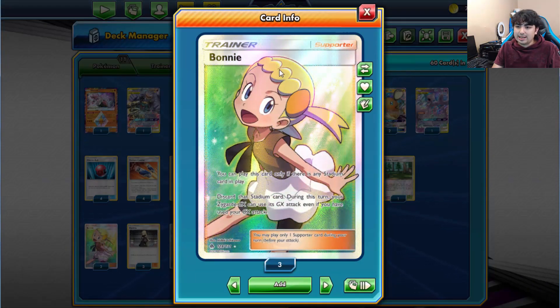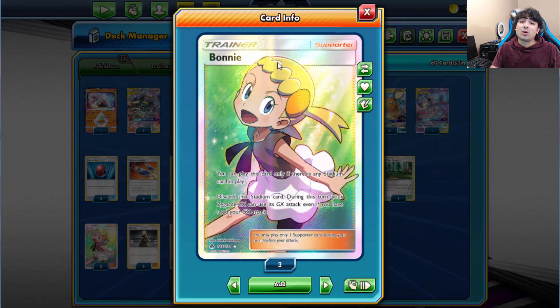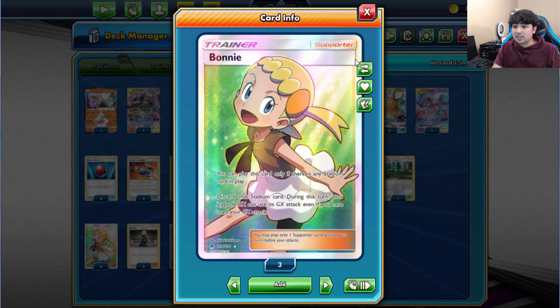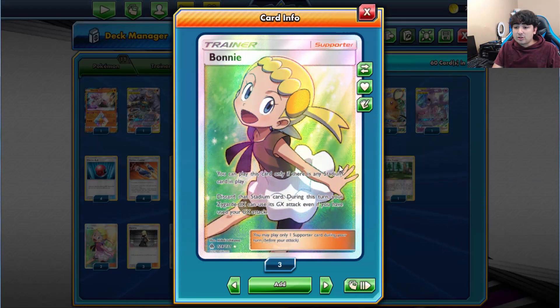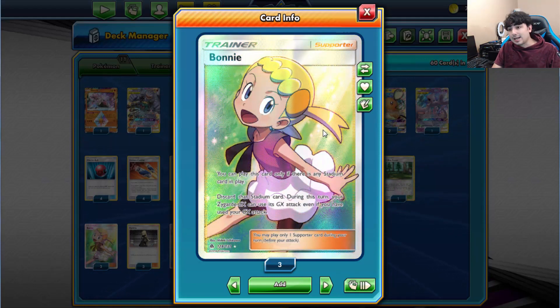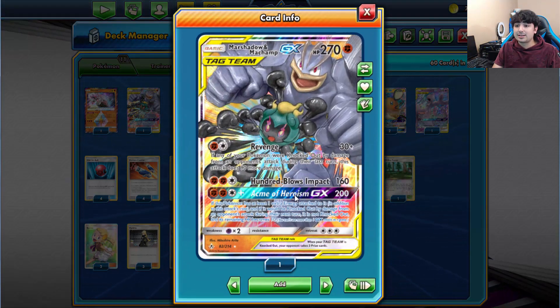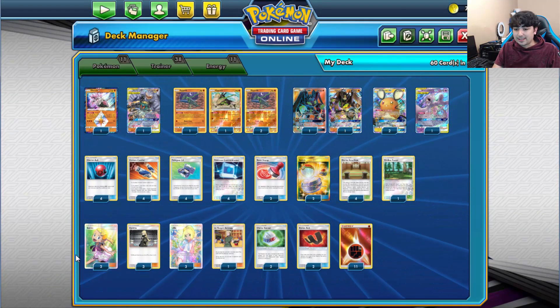Now we get into the unique part of Zygarde-GX — Bonnie. You can only play it if there's a Stadium card in play; you discard that Stadium card, and during this turn your Zygarde can use a GX attack even if you've already used your GX attack for the game. This is essentially a reset for Zygarde, so we can keep doing GX attacks again and again. The ideal play is to use Acme of Heroism first, then use Bonnie and go for Zygarde's Verdict GX.